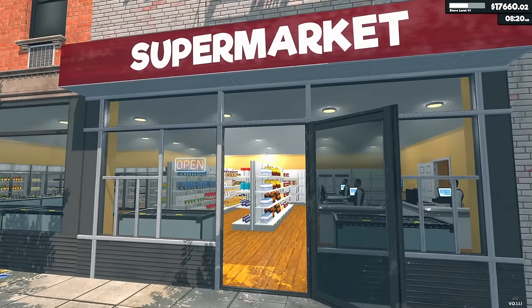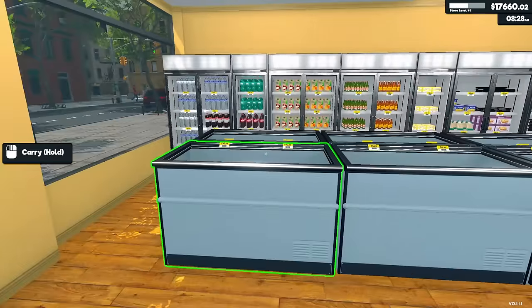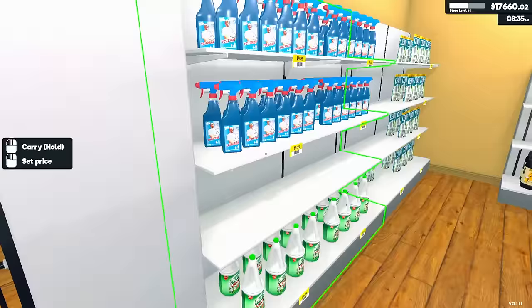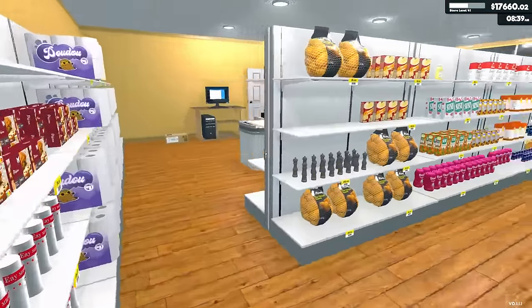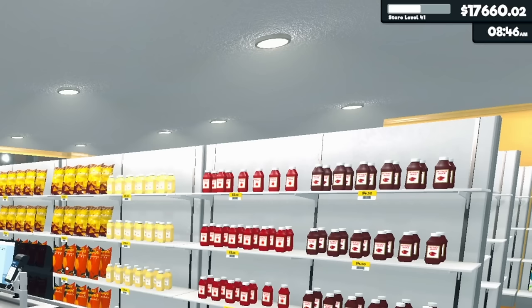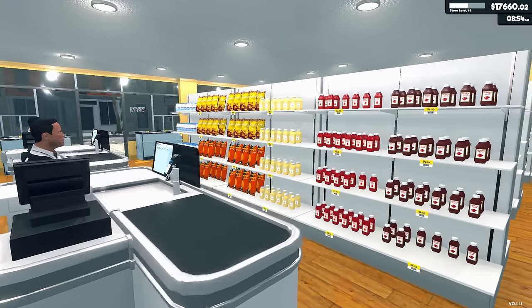We're back once again in Supermarket Simulator, and as you can see, I have a pretty well-stocked store. There are a couple shelves here or there where I'm waiting on some new products. We're at level 41 and we're going to get to 42 today, and that's going to unlock three new product licenses.